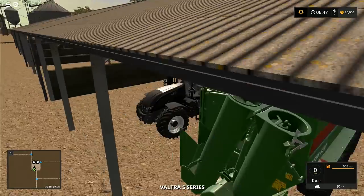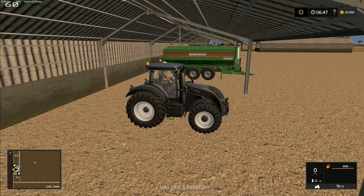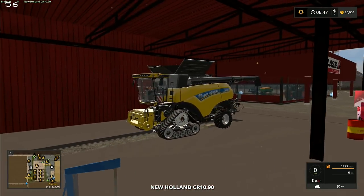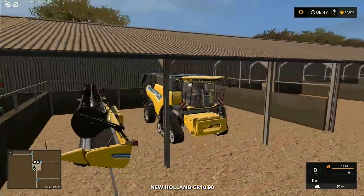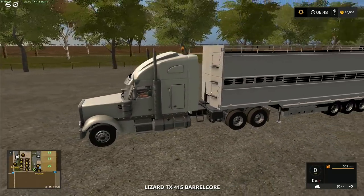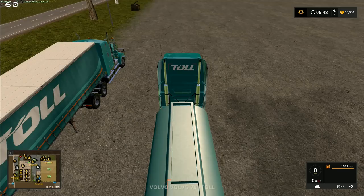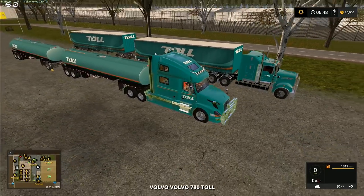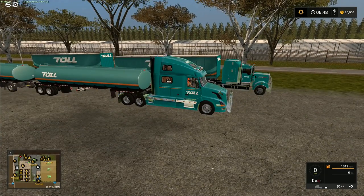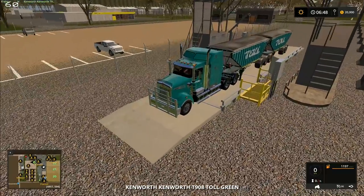In the middle we've got a Valtra S Series, right over on the left-hand side of the map near field 17 we've got another Valtra S Series, and back in town another New Holland CR 1090. Then there's the Lizard Barrel Core again — this one's got a stock trailer on the back ready to load up from the animal dealership in town. We've also got one of the toll trailers with a tanker that can be hitched on, making a little road train.